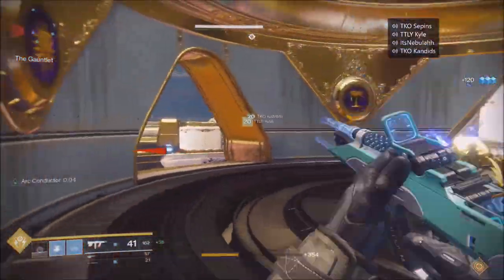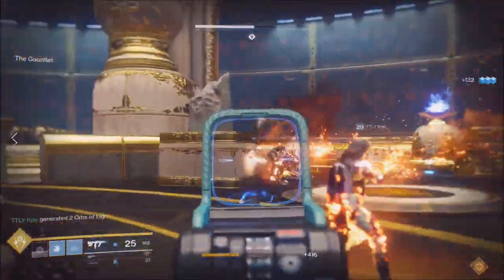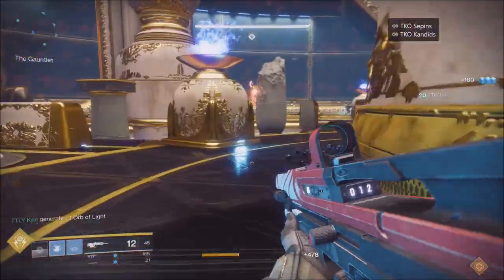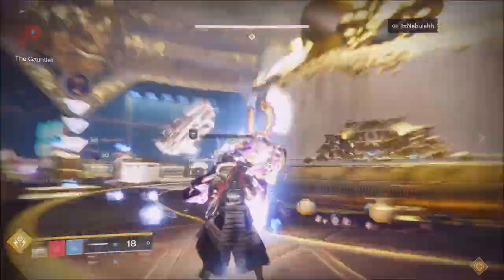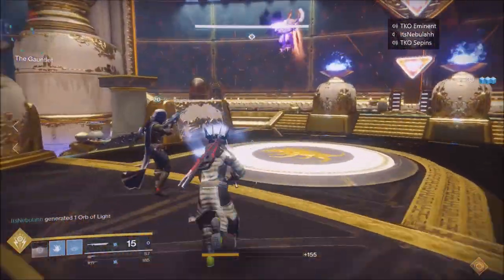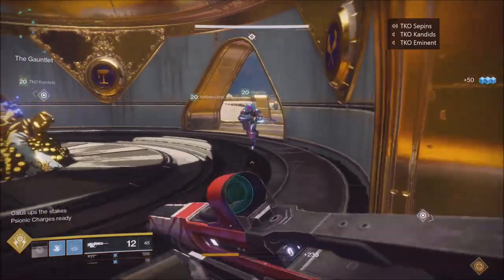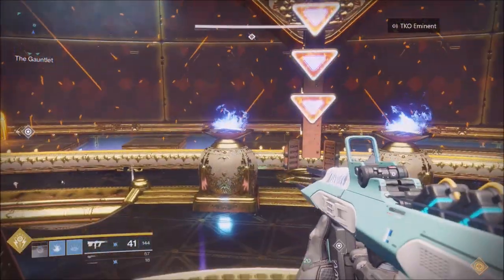After you complete a full lap, the people from the outside can take a little teleporter — you'll see it in this video — and now they're inside the map with a charged orb. They go and slam that little garden pineapple-looking thing in the middle of the map. Then damage phase comes: you kill a bunch of Scions, Cabal, and big Centurions. For the ad phase, we had each person designated to a certain platform and two people roaming and helping.